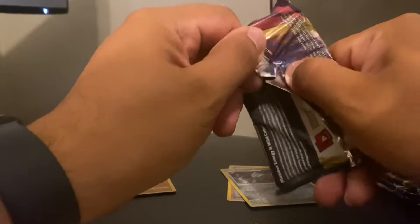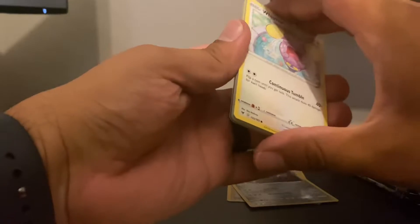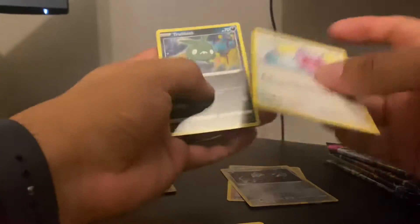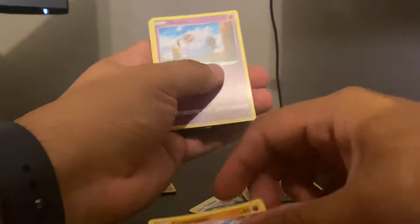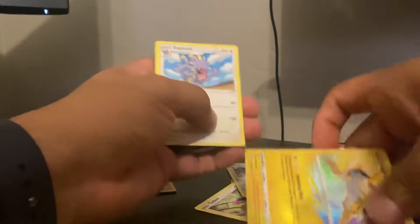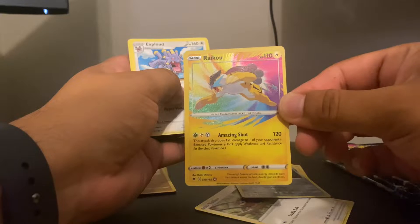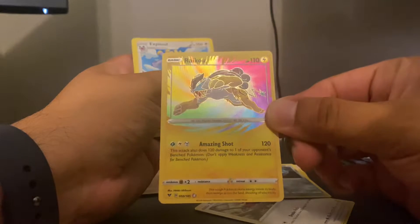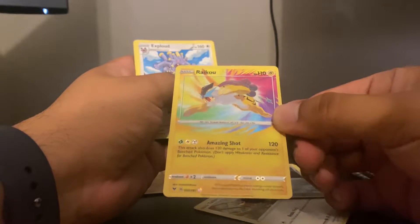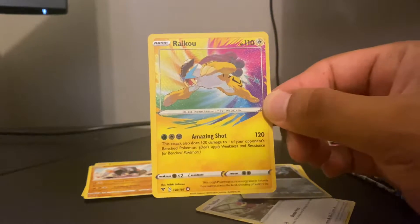Our last Vivid Voltage — hopefully we get something good out of this box. Whismur, Trubbish, Tynamo, Clobbopus, Woobat... whoa, check that out! I think these are called — gosh, I want to say ultra rares. That is cool, that's a great hit actually. These are the chase cards.